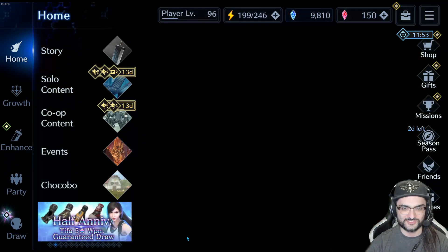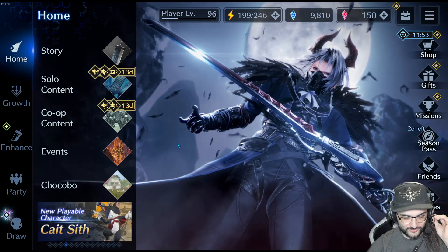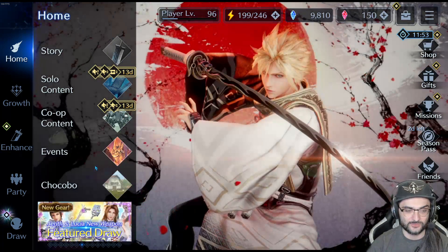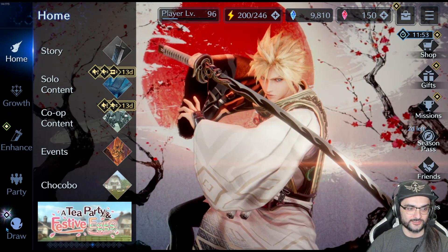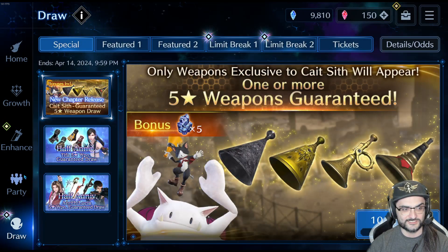What is up y'all, Capone Stone Tony here. We had a pretty big content drop for Ever Crisis. This is week number five of the half anniversary event, and we just got Cait Sith as a new playable character. This video is going to be focused on him and this new banner we just got — it involves him and Tifa.